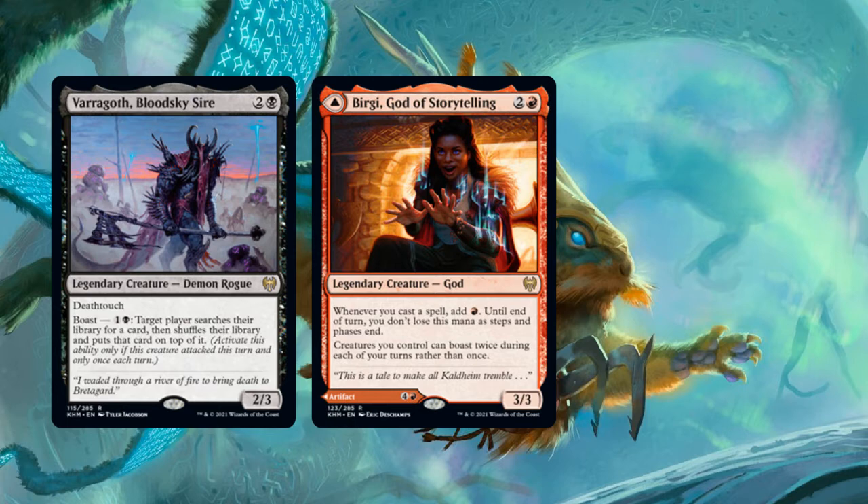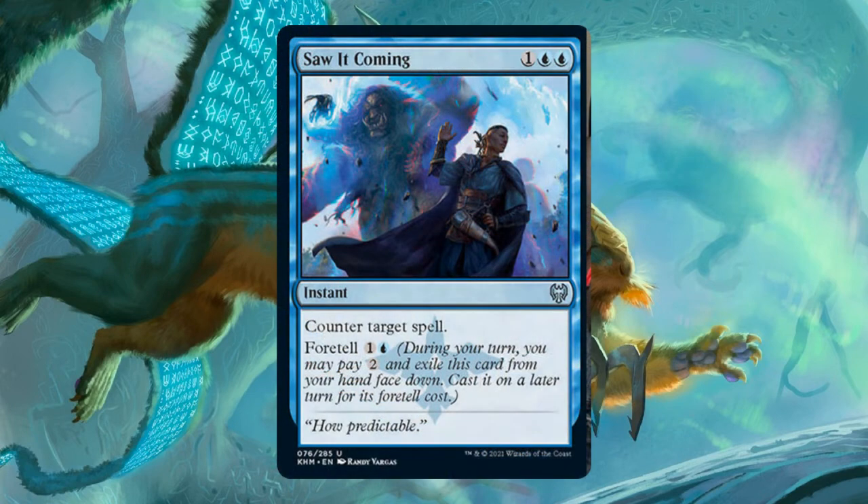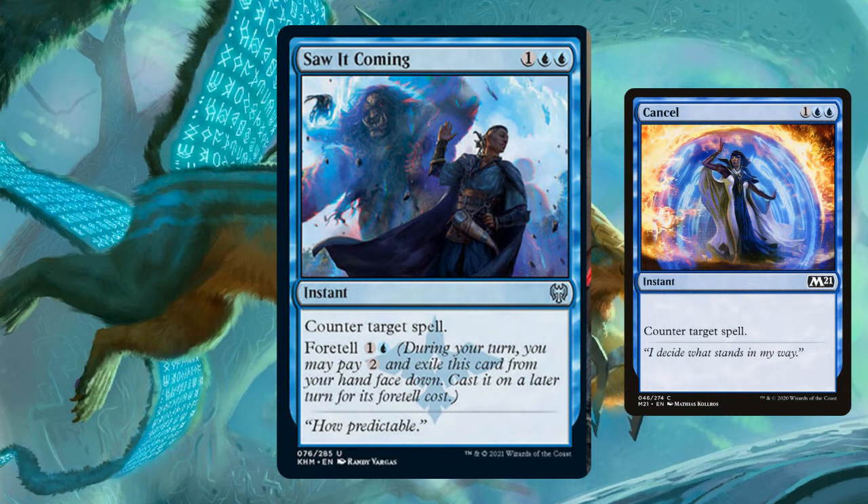Let's move on to the next new mechanic in Kaldheim, and that is Foretell. Foretell is a pretty interesting mechanic — it's sort of like Morph, but without the potential downside of your spell being a vulnerable vanilla 2/2 creature for a while. A card with Foretell can be cast normally, or you can Foretell it. To Foretell a card, you pay 2 mana and exile it face down from your hand during your turn. Then on any later turn, you can cast the card for its Foretell cost. With Saw It Coming, for example, you can cast it for 1 blue blue, like a Cancel.